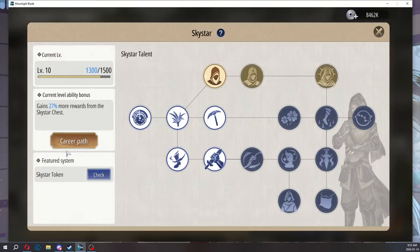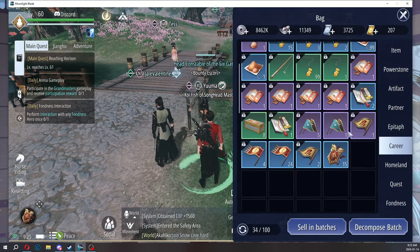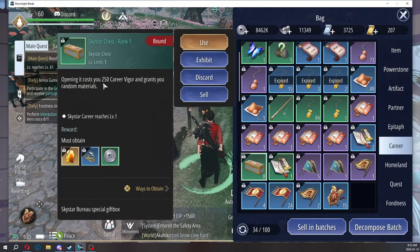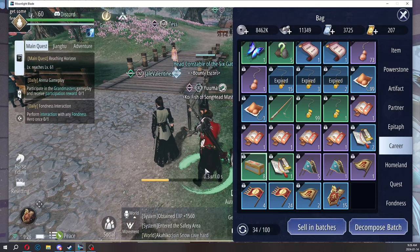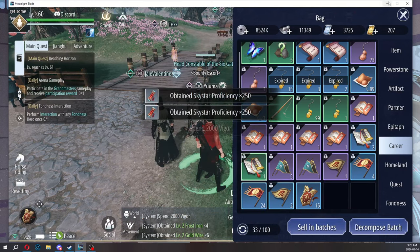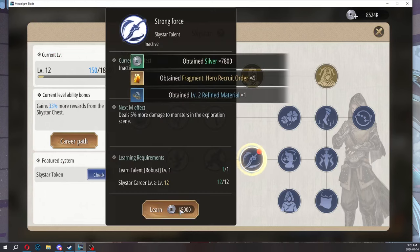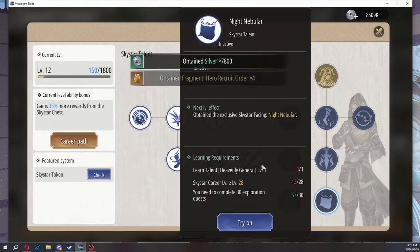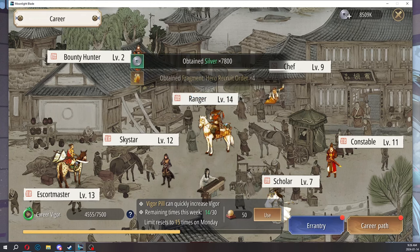How do you level up your sky star level? The only way to level up your sky star is to open the golden chest within the labyrinth. If you open your bag and go to career, you can open these chests that drop from mobs — it costs 250 career Vigor. You get a bunch of goodies as well as XP. I want the level 28 mask anyway, so might as well. I'll probably do a separate sky star guide video.